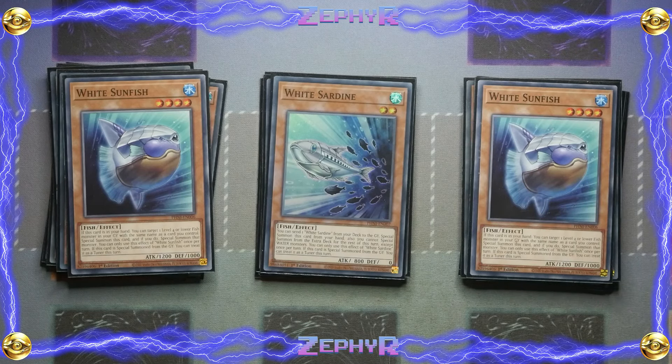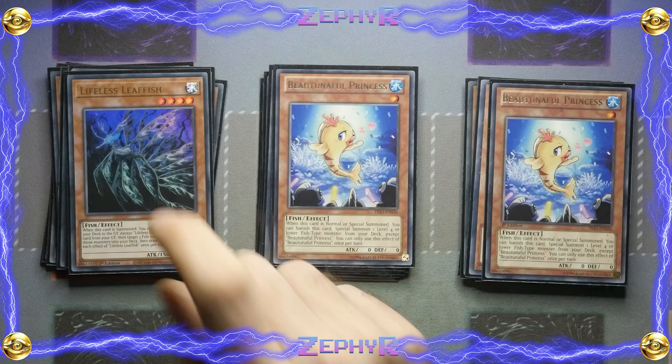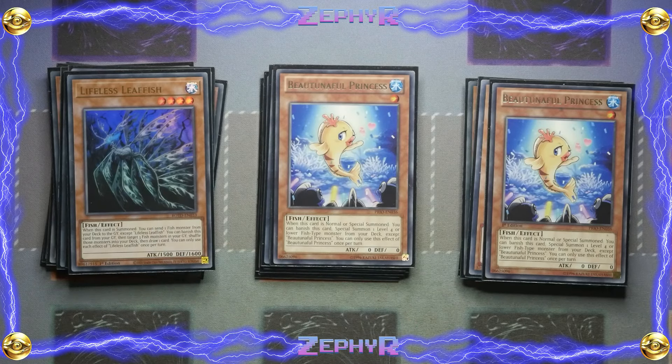The next card should definitely be three Lifeless Leaffish. I unfortunately couldn't find my other two copies, which is why I've gone with two Beautiful Princess — but these are basically placeholders for that. When this card is summoned you get to send a fish monster from your deck to the graveyard except itself. You can banish it from the graveyard to target three fish monsters in the graveyard, shuffle them into the deck and draw one card. That's mainly for the grind game, but the main reason you want three is you're going to be using it to send sardines, sunfishes, or any fish to the graveyard that you need to trigger off the effects of the other fish monsters.